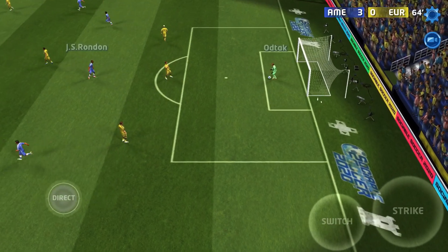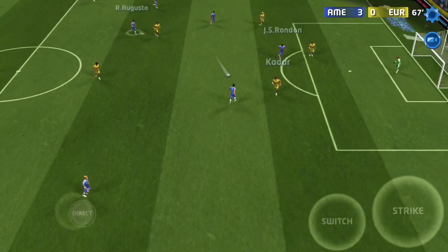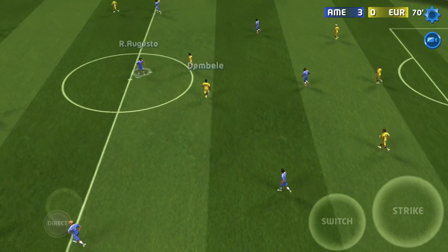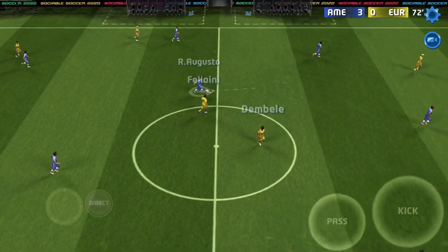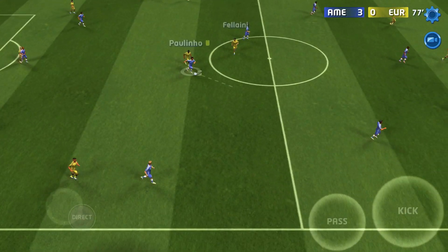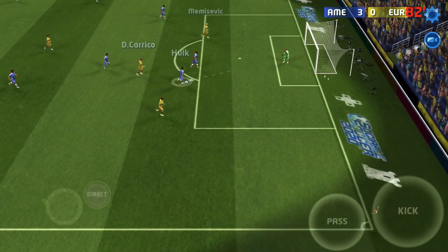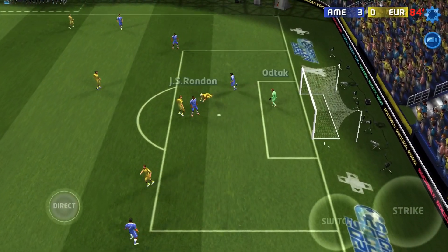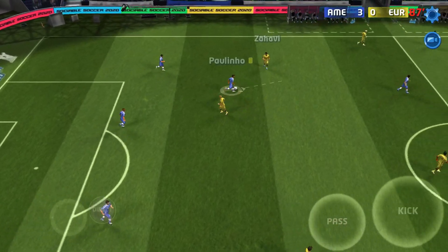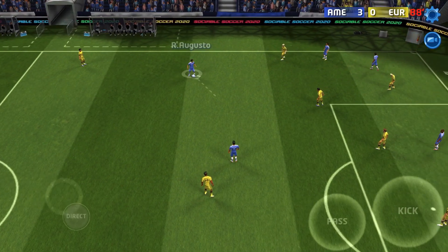One thing missing is the sprint — where is the sprint? I need to walk faster, possibly run faster. We're starting the second half now. This is completely difficult. Why are we choosing this over FIFA? FIFA is a good game with all the licenses, correct club names — not like this one. We just hit the crossbar!